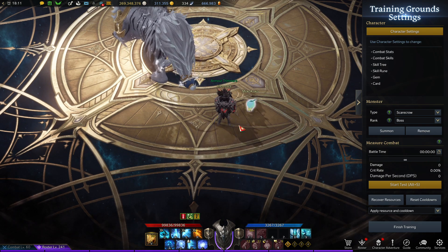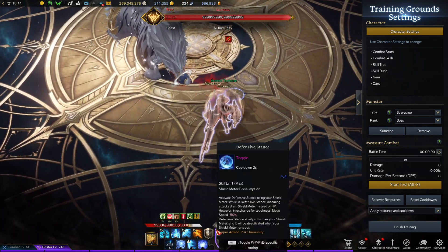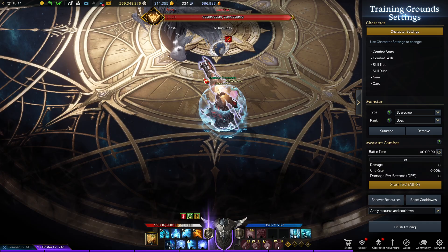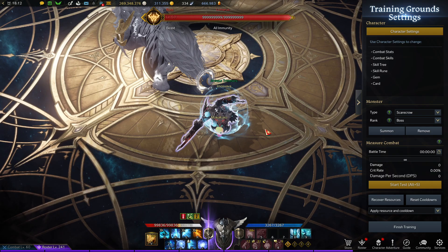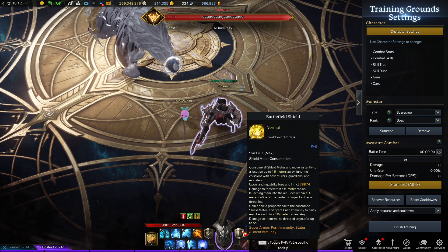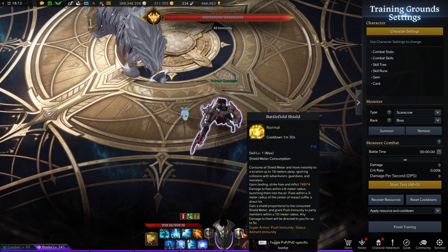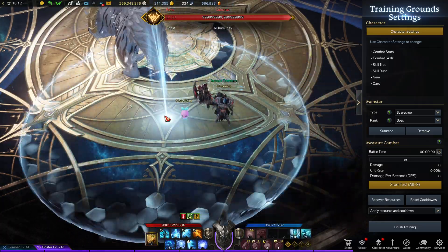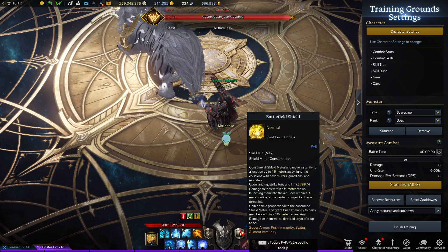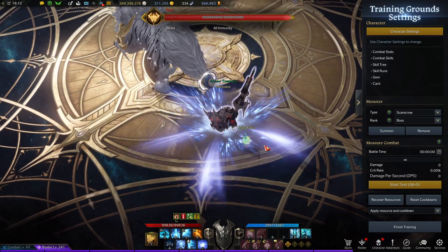Gun Lancer's Identity skill — the main one you're going to be using — is Defensive Stance, which is your Z key. You gain your shield meter by using your abilities and hitting enemies. Z for Defensive Stance gives you a massive shield and makes you push immune. You can basically just become the Great Wall of China, except actually great. Then you have X, which you can use for certain abilities in niche cases — it launches you, puts a giant shield around you, and any damage taken by allies is redirected to you. You gain a shield proportional to the consumed shield meter, so you still get a huge shield if you use it with a full meter.